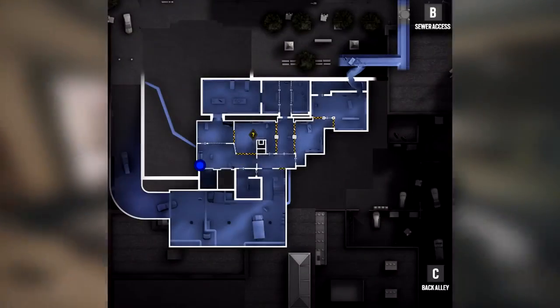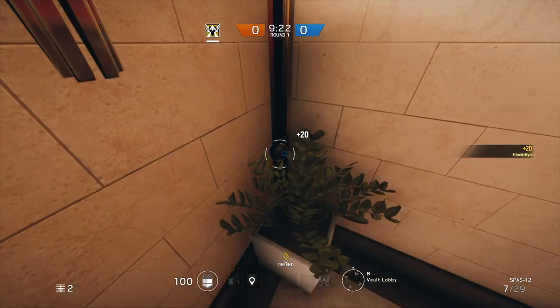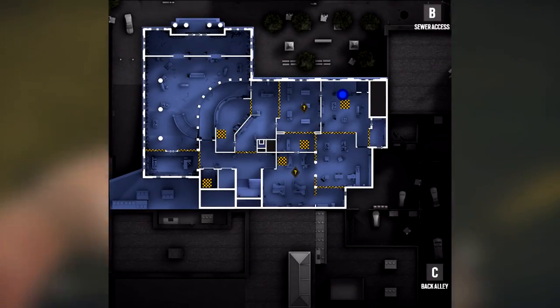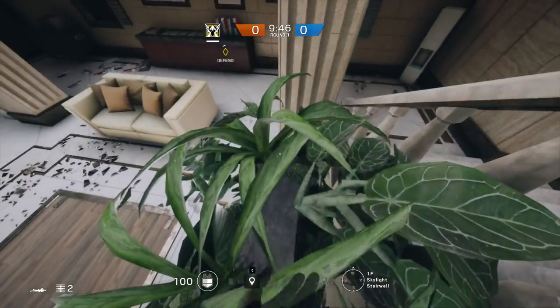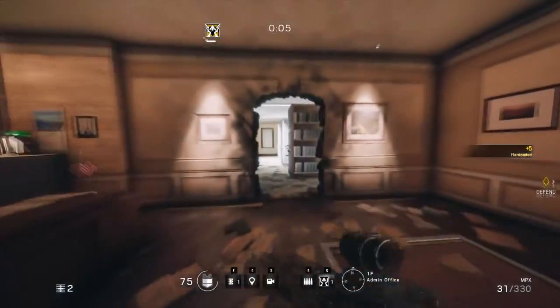An optional camera can be placed in the potted plant in the vault lobby, as this will provide a backup camera if the existing one gets destroyed. If the objective is in archives on the ground floor, try placing a camera in the plants in the skylight stairwell. If you can find the sweet spot, the camera can have an almost unobstructed view while being covered by the leaves. Provided the attackers don't look directly at the camera or have an IQ on their team, it shouldn't be discovered.